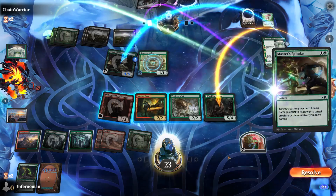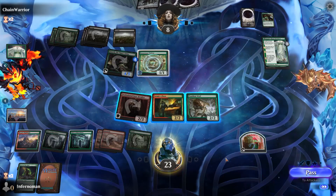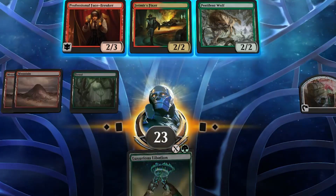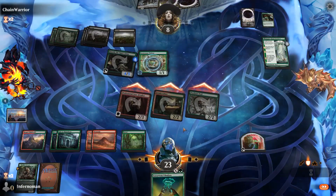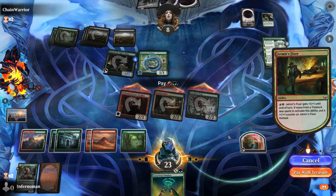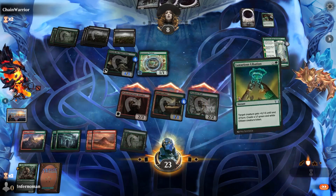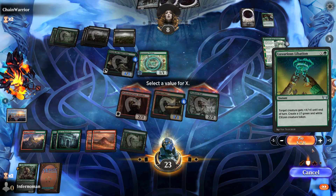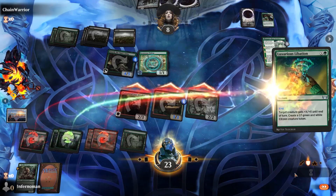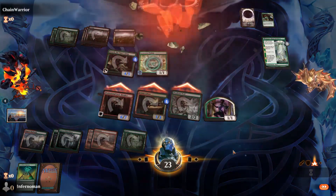Now we've got what we need to finish this matchup. We swing and the opponent takes no blocks. We pay with a Treasure, give Jetmir's Fixer a pump, and then cast Luxurious Libation — putting the max counters on the Professional Face-Breaker. And that's it! That was our match — super simple, super easy, a really quick way to put cards together, get a win, and earn some bonus cards.